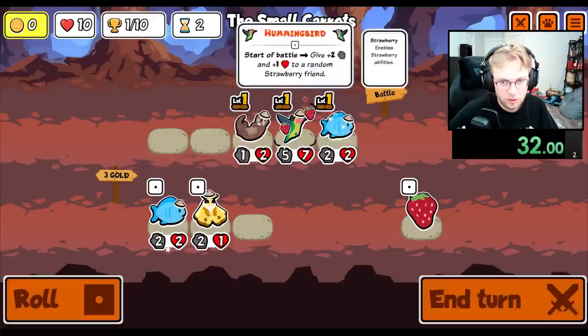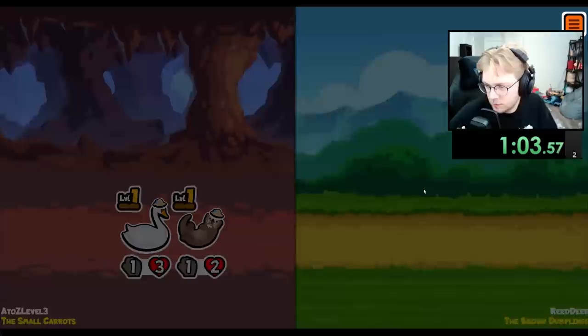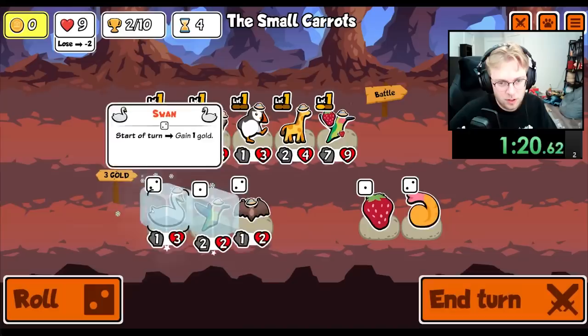We just have a big hummingbird, and we'll go fish as well. We lose. I think we level up the fish next turn. I think we're still strong enough, just barely. Okay, now we combine the fish. We hopefully get the Cassowary. We get a giraffe — we want to give it to the hummingbird. Get rid of the fish for the puffin. Hummingbird's good. Swan's good for more rolls.